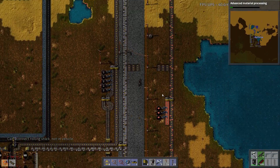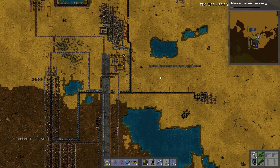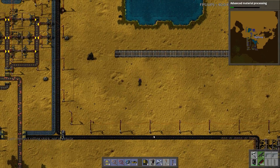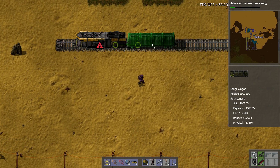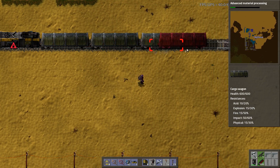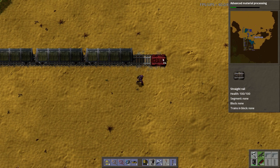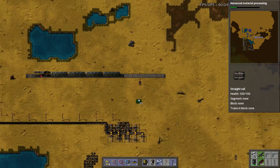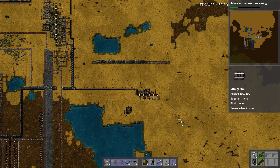This is eventually going to be my engineering train, and I've decided to put the depot here. We just need to lay it out. We need more track. So this is going to be my depot, and down here is going to be coal unload eventually.